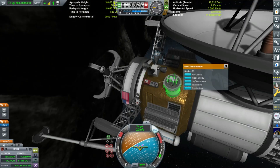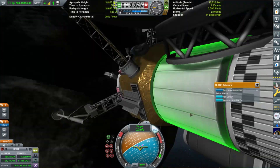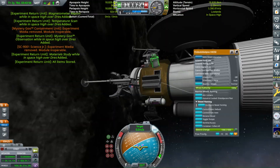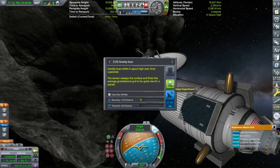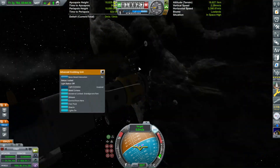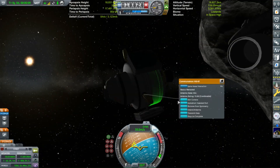Well, we've not really landed, because an asteroid in Kerbal Space Program doesn't have its own gravity - it's just a part that you can grab. So we've more or less just docked onto the asteroid. I've run the science experiments.